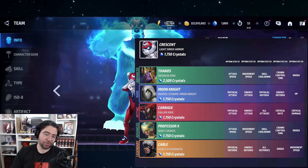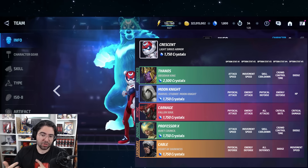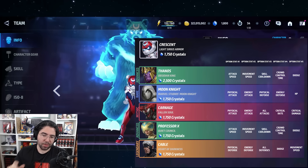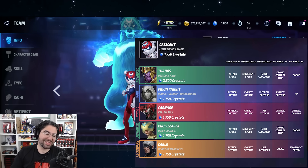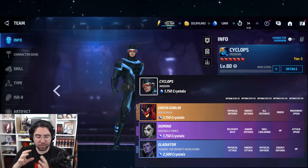Crescent is terrible as a character, but she has really good optionals. Ignoring Thanos and Obsidian King because they've been replaced, we have Moon Knight's best optional, Carnage's second best optional, Professor X's first, and Cable's fifth. Moon Knight and Professor X are a little weak, Carnage is PVP-oriented, but Cable is super meta — so this one still has value.